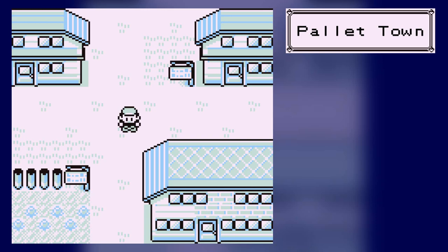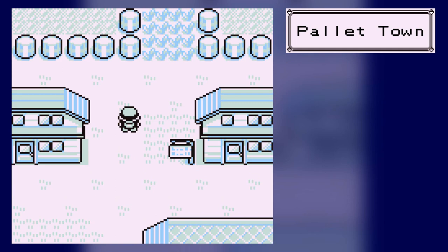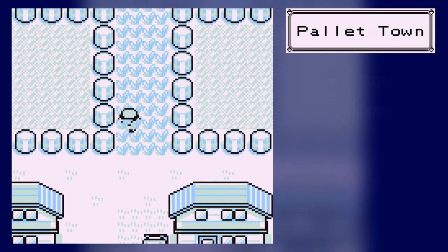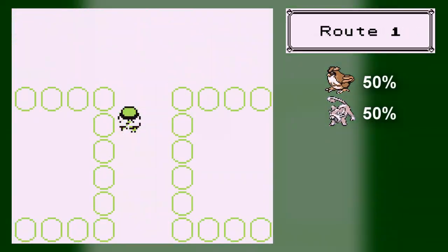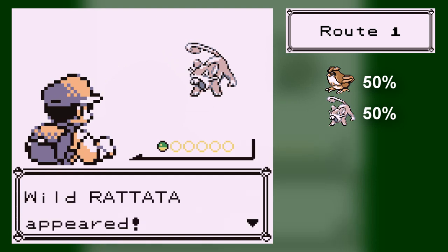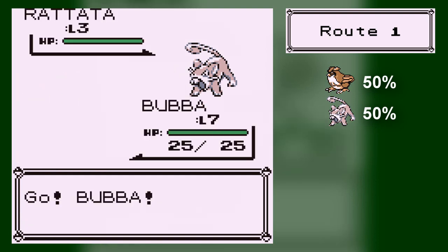Hey guys, it's PNL. Welcome back to Pokemon Blue. In the last part, we got our Bulbasaur and we also beat Blue. We also headed off to Viridian City. We got a parcel, we came back, and we got a Pokedex. I haven't shown off the Pokedex, nor have we actually seen a Pidgey, even though the Pidgey is more common.